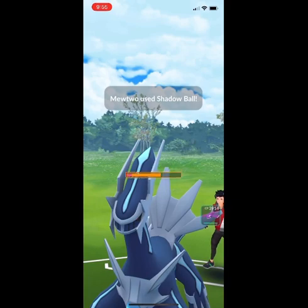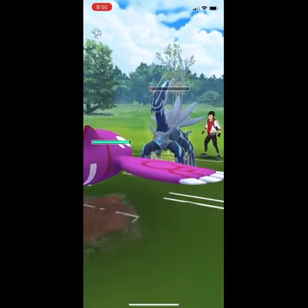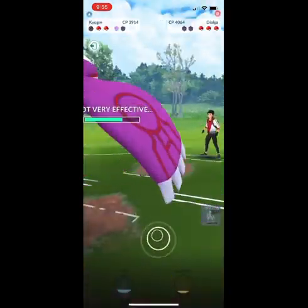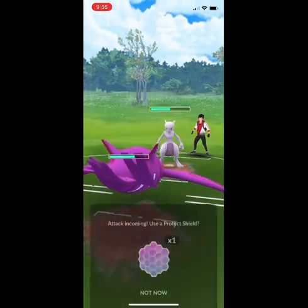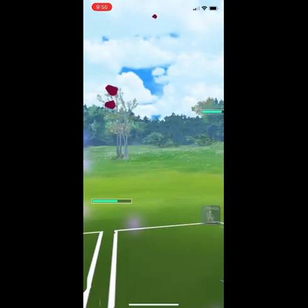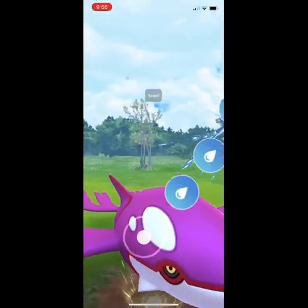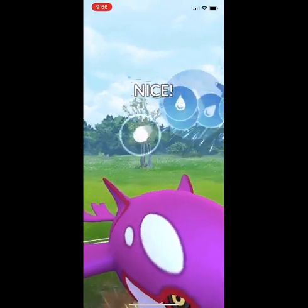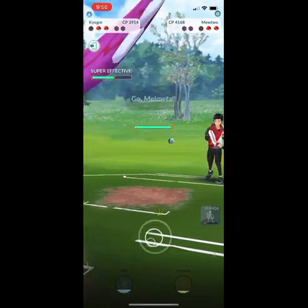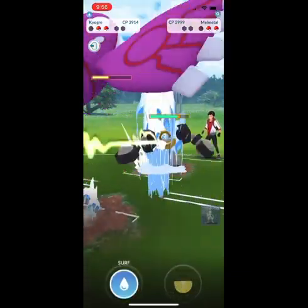I think it's going to be close — it does not quite get me there. So I swap in Kyogre to absorb this Iron Head. It's resisted damage, so I feel like I'm doing pretty well there. My opponent does have stored energy on Mewtwo, and Psystrike would hurt a lot, so I'm going to shield that. Fortunately, because I swapped in Kyogre and got in a few Waterfalls, I actually had some residual energy. Then it is a Melmetal in the back.